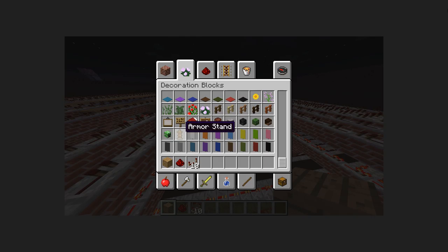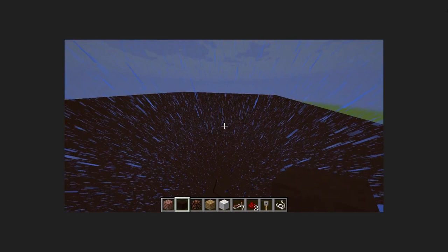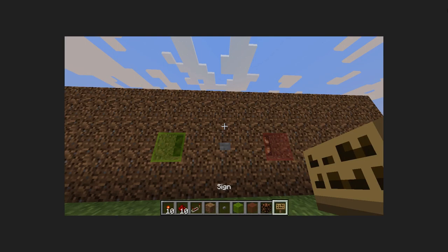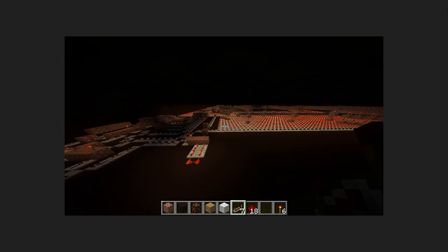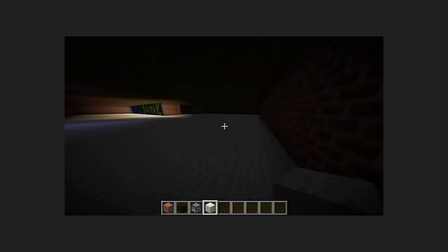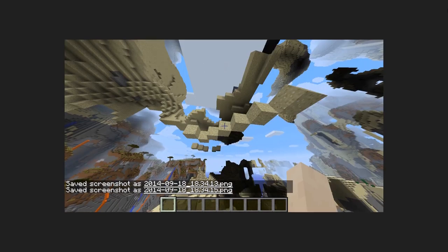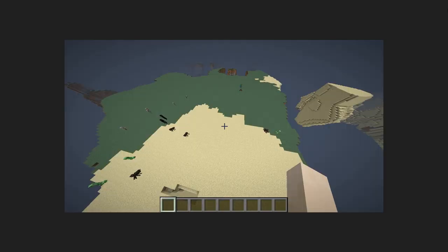One of the differences between computer chip redstone and a lot of other projects was that computer chip redstone was based on redstone repeaters put everywhere. This is the on-off switch. I built it using coarse dirt because I didn't realise that there was regular dirt and then there was coarse dirt.